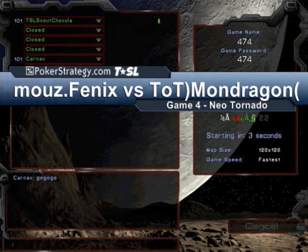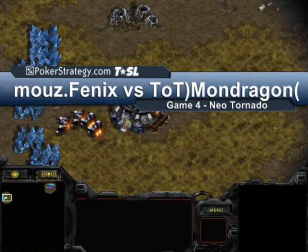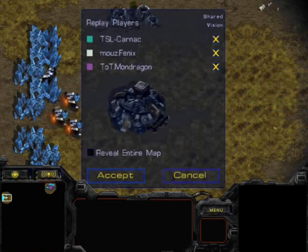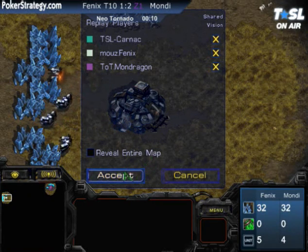Here we are ladies and gentlemen with Mondragon up 2-1 against Phoenix in the PokerStrategy.com Team Liquid Star League round of 8. Phoenix is spawning in the left position as the Terran, and at the top we have Mondragon in the Zerg pieces.